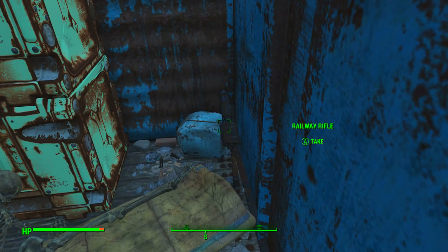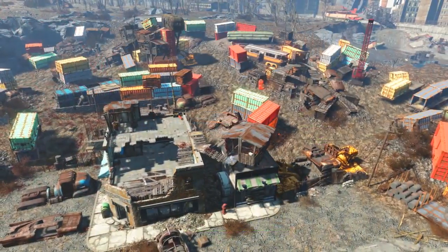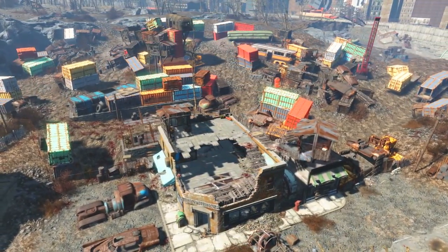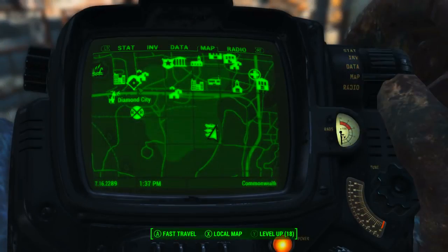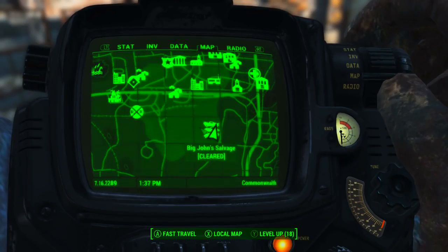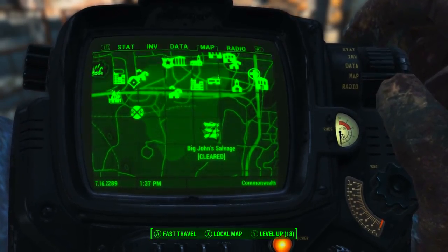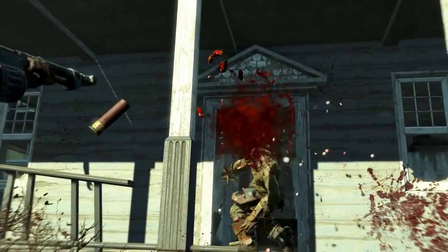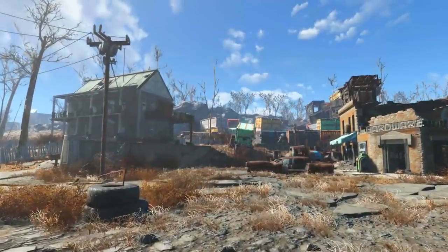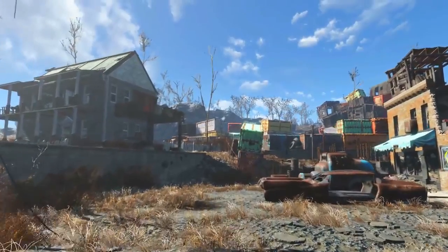Secondly we want to head to Big John's Salvage, located in the zone Quincy and southern commonwealth. On the Pip-Boy map, Diamond City is here and Big John's Salvage is to the southeast of Diamond City. Another warning: this area is filled with super mutants, or at least it should be.